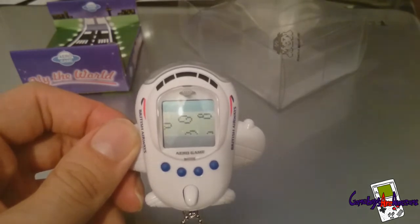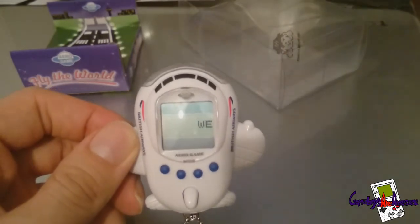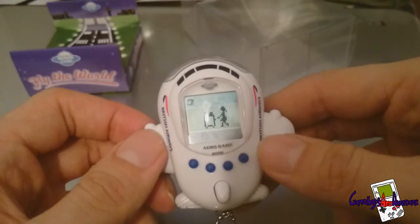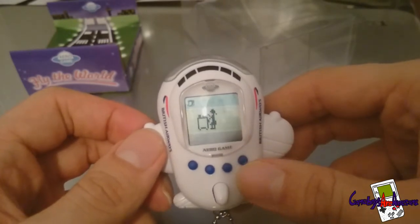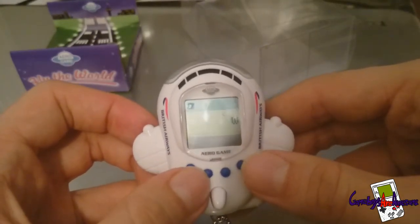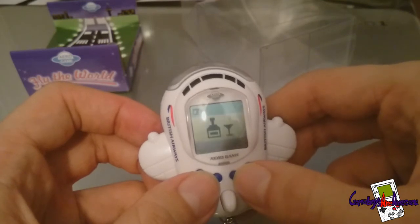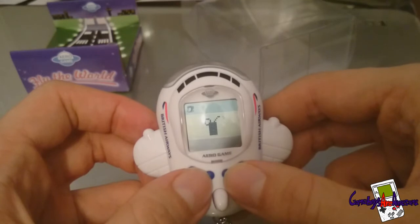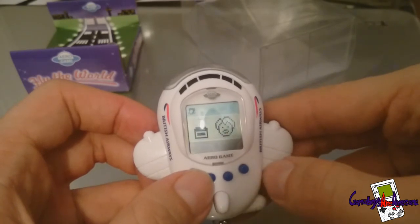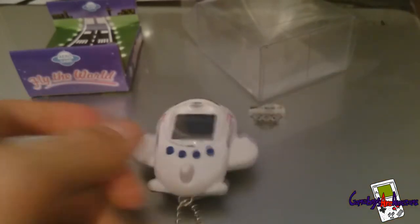I got this for a really good price — about six pounds posted — which I was really happy with for a boxed one. So pressing a button takes me to a passenger who's going to ask what he wants. You've got different things you can give them: tea, a soft drink, wine. Let's click on the wine. The passenger is enjoying the wine.